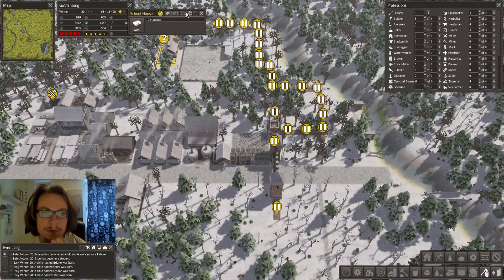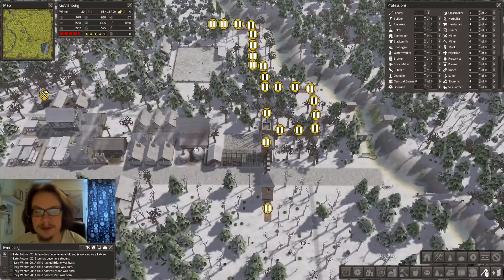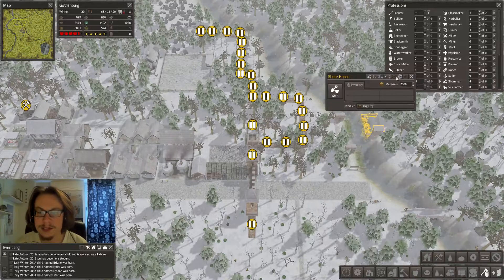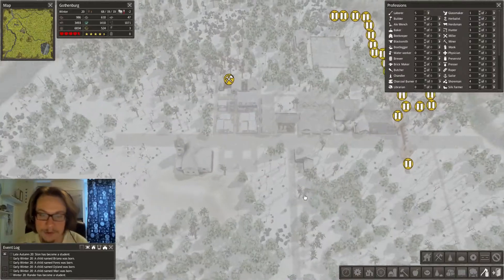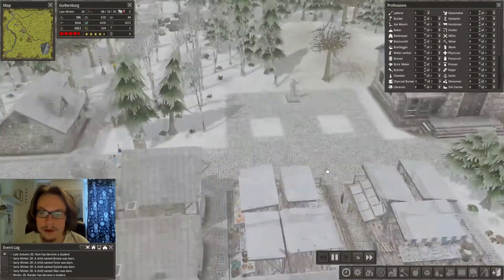I forgot to put that feature over here and dig clay. I found out that this brickwork sometimes produces faster than these guys can actually dig clay, so I thought about building another shore house for clay collecting.